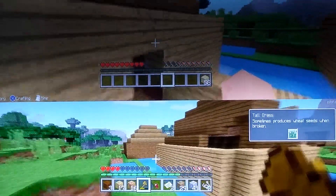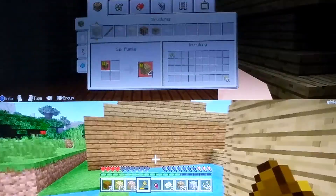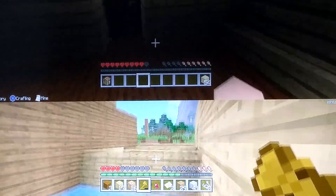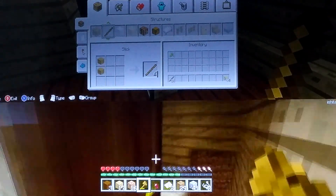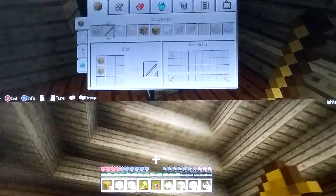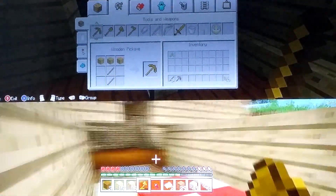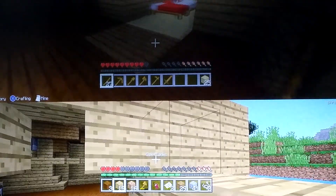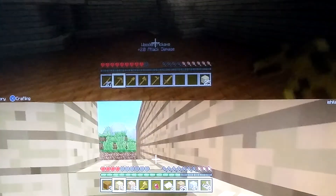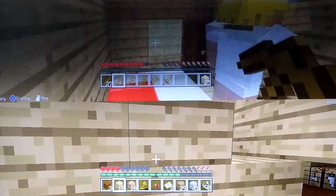Right here is another house we're working on because it has a bridge. Oh, I didn't show you all the rooms, sorry guys. Here is the pet room, this is the mine where we get all our items. That's all in our house, but I want our bedroom to have a ceiling so I'm just gonna work on it.